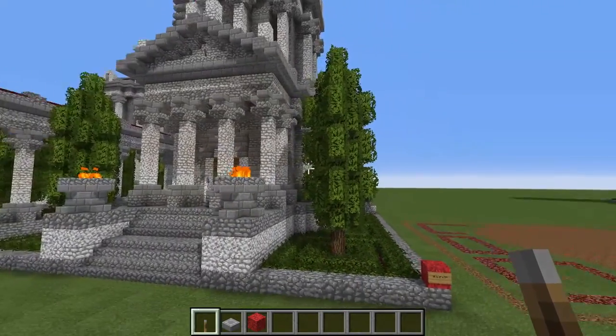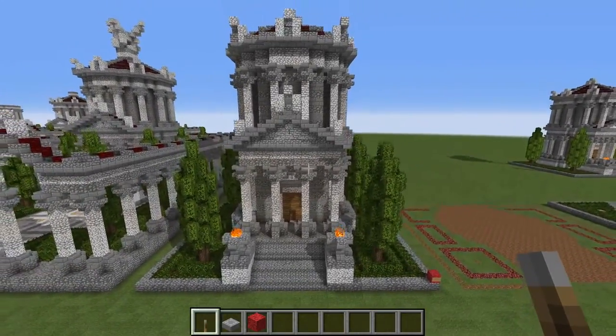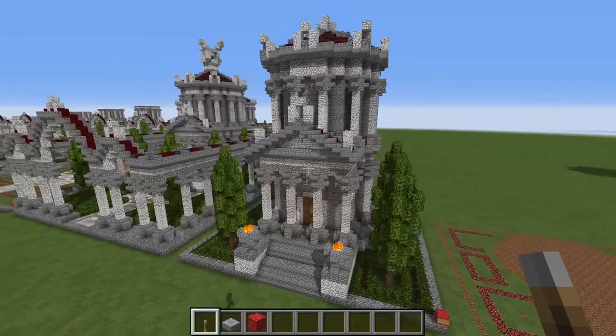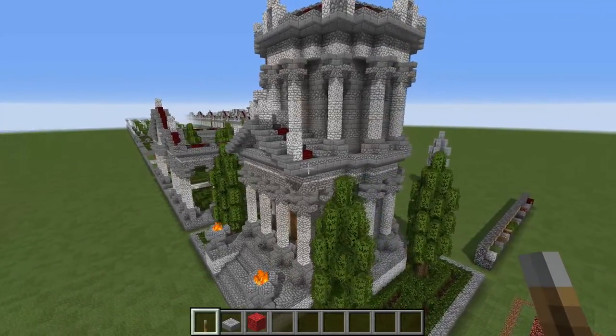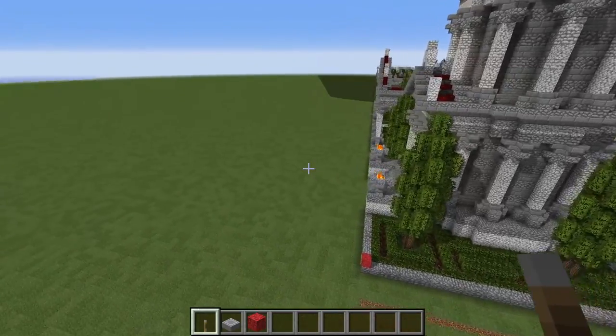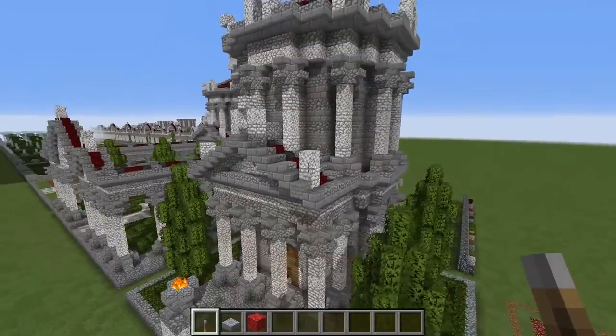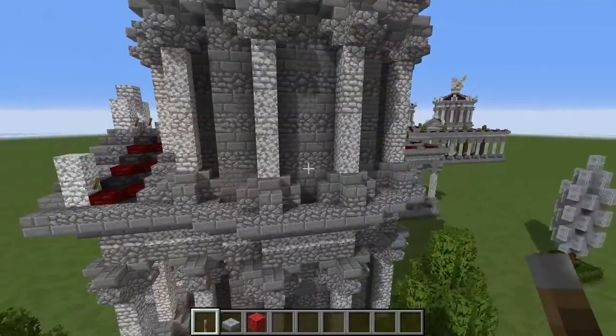A mausoleum is a structure built to commemorate the life of someone important and to house their remains. In Roman times they didn't have dedicated cemeteries like we do today. What they would do is actually build their mausoleums along the road so they could be seen by people going in and out of the city.